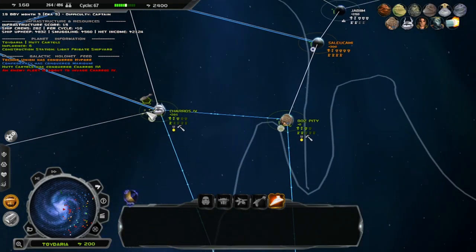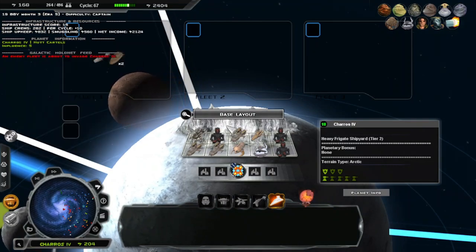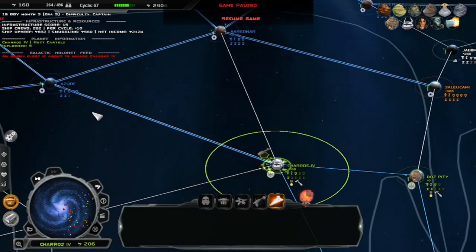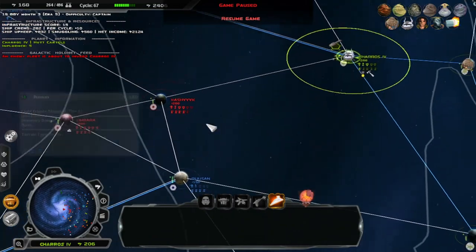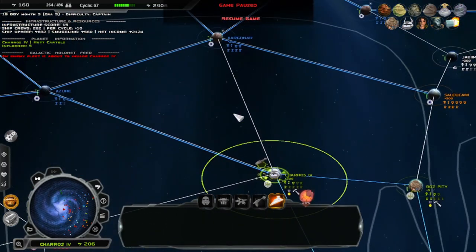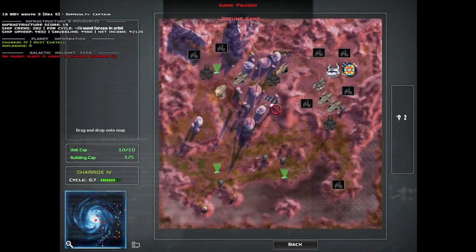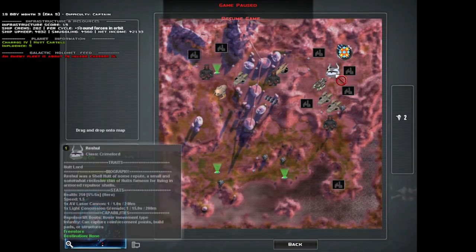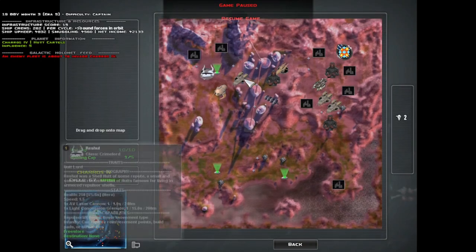An enemy fleet is about to invade Charestly. Definitely CIS — hopefully not Republic, because we know what that world has over here. If it is CIS I'm hoping I can hold it on the ground. Pretty much the highest defense we can have on the ground. I want you way in the back along with the hero. I'm going to want the hero actually over here, because I can't replace you.